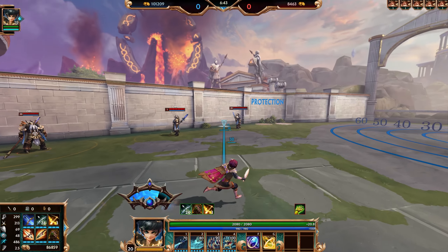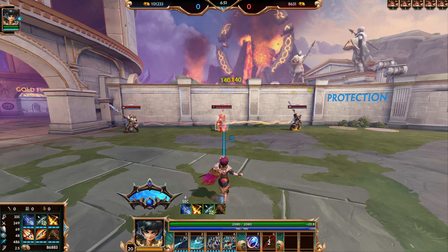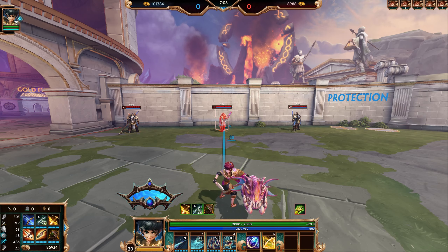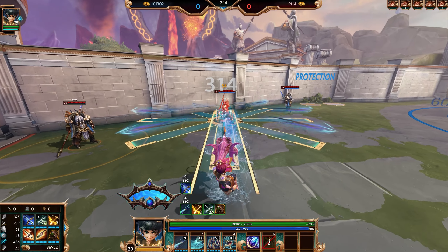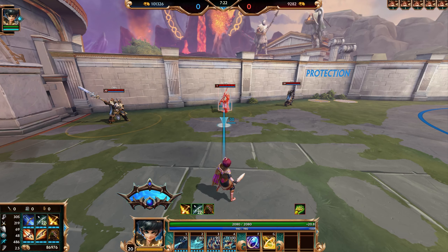We are now gonna start the quick guide portion of this video. Charybdis's passive builds up her Tide meter as she lands consecutive auto attacks or abilities. As this meter builds up, her attack speed increases and her autos will start to come out faster. The only other thing your passive does is item proc effects, or lowering how much damage they do. And you can spend the Tide meter to amplify your abilities, increasing what they do. Your first ability is called Spiked Shot.